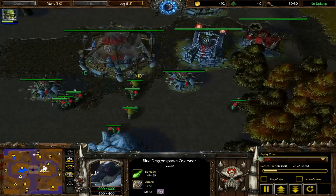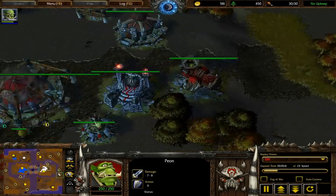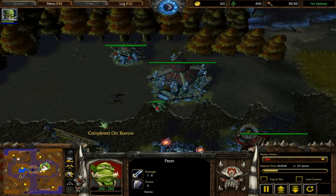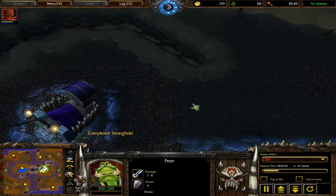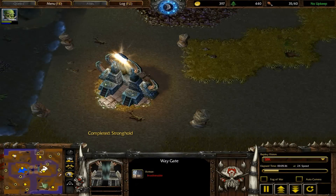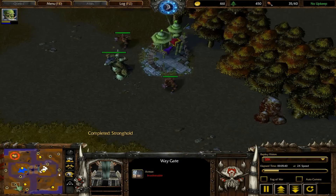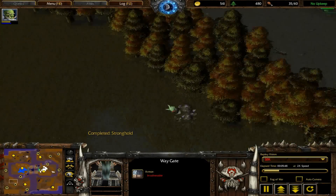I'm going to show you this. I finally got a peon sorted out. The shortest way to the other guy's base — you can go up or down. The way to go up: go from your base, go here, all the way up, and go through this portal. It's going to get you out of here and take you all the way across.